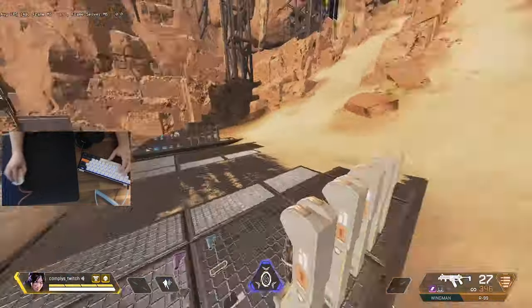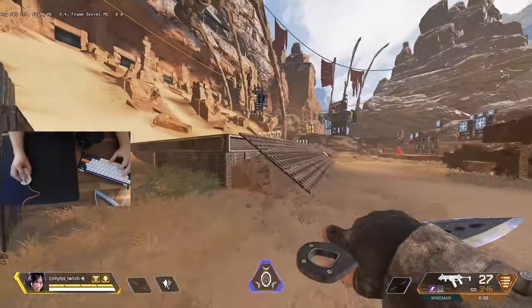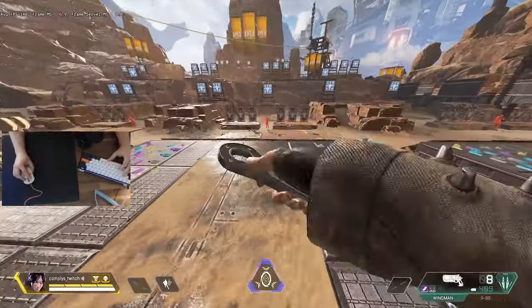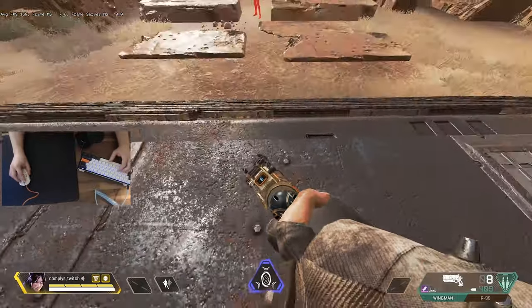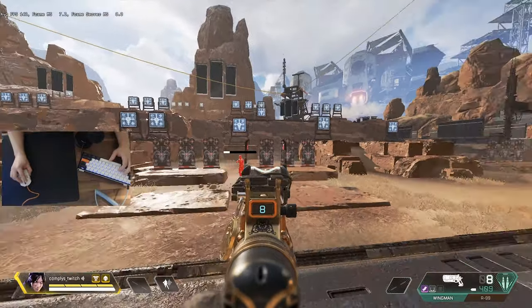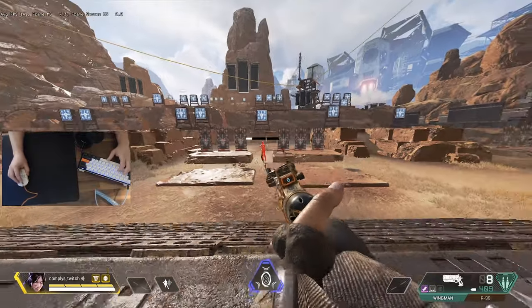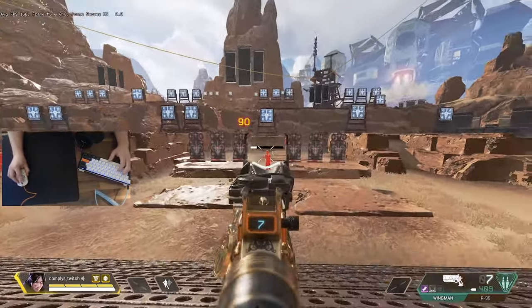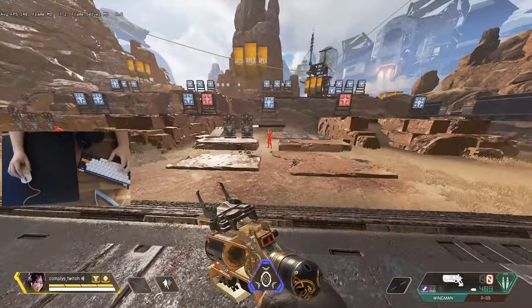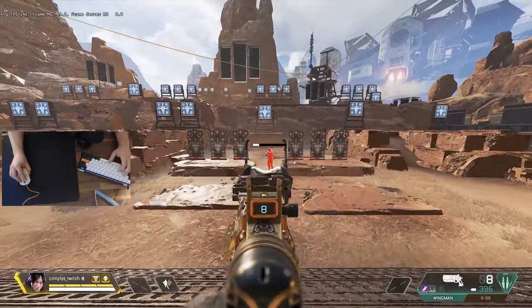I'd recommend doing this for just a few minutes — you don't want to be doing this the whole time, but it's very good to get yourself warmed up. The next few drills are focused purely on Wingman aim. Align yourself centered with a target, and what we're going to do is flick to each target and after each shot try to center back on that dummy. If you're new to the game, I'd definitely recommend going slow.